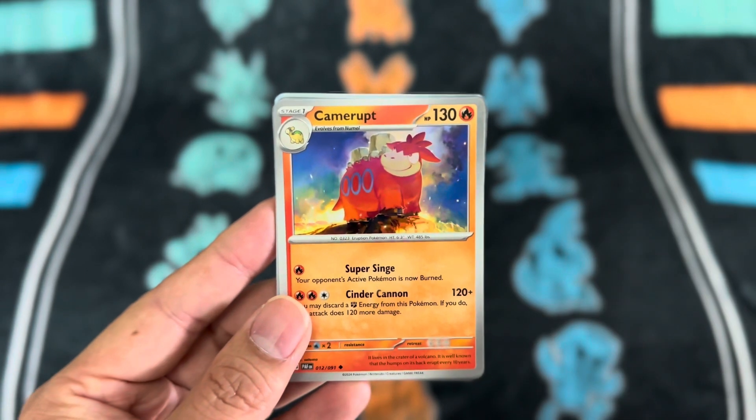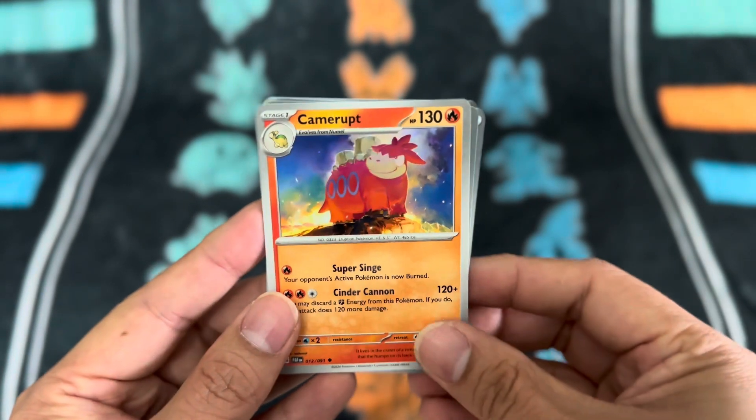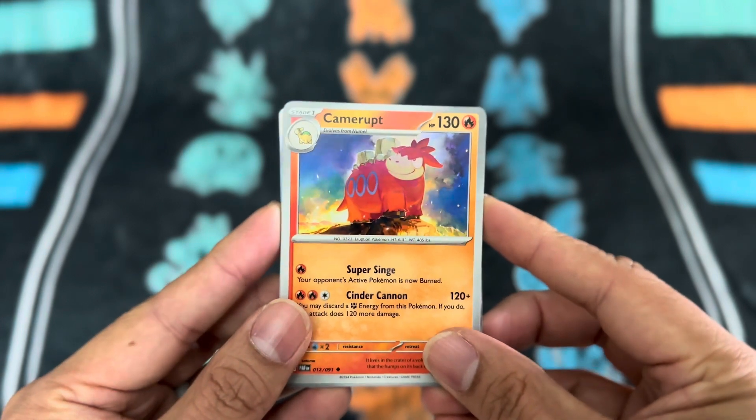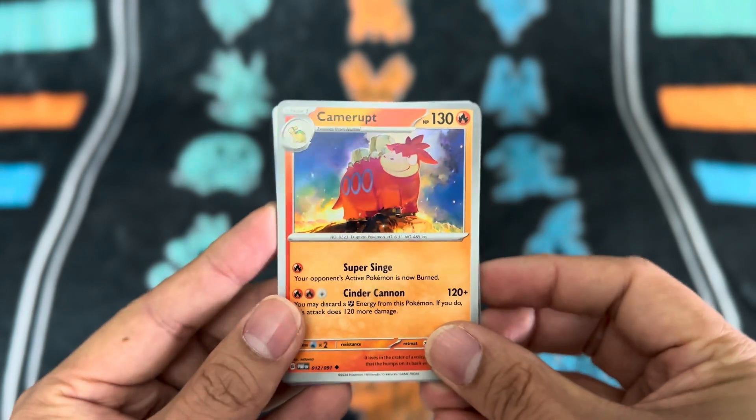And then we have Camerupt. Numel and Camerupt in the same pack — I love it. With the night sky in the background, it's looking majestic. That's so good.